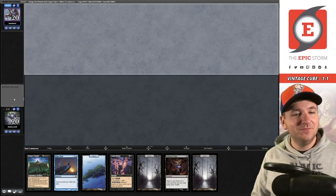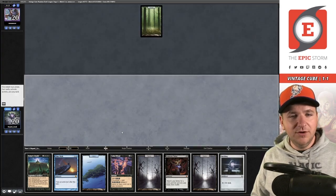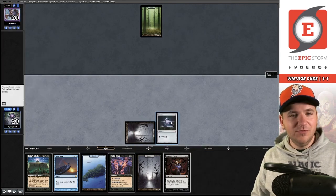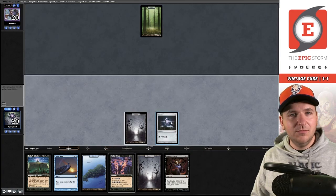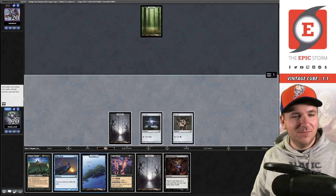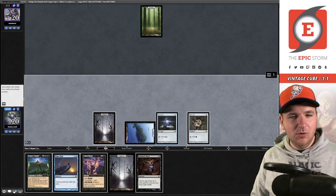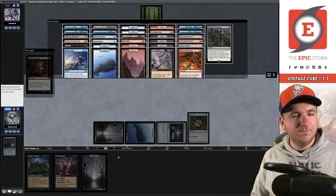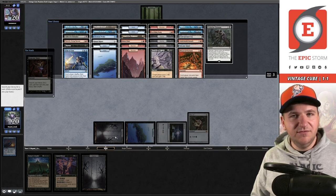Match three — we're on the draw and this hand is pretty good, keeping it. Opponent mulligans. Forest — hey there, Soul Ring! No second land for them — getting a little lucky here. Let's Time Walk, then cast Demonic Tutor. Is there a card that will make Citadel more consistent next turn? Maybe Brainstorm. Draw and cast Cabal Ritual — this gives me four mana.